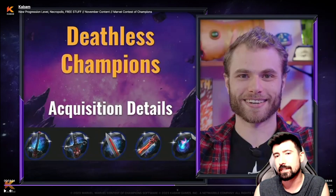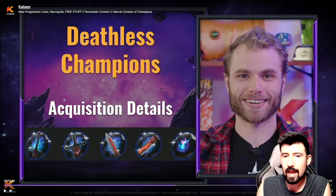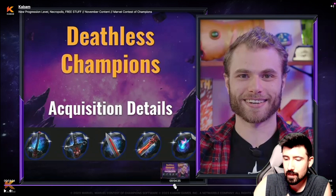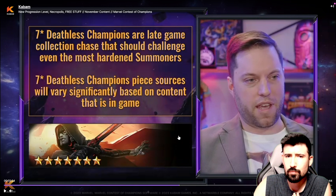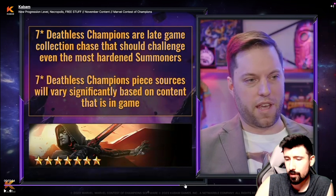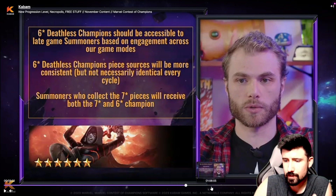Welcome back to the channel. Today we're talking about deathless champions, specifically deathless Guillotine and how to acquire her. They released all the requirements and gave us a heads-up on how to get this champion. They went over some important details: seven-star deathless champions are late-game collections, not geared toward Battlegrounds. Their kits will be somewhat updated versions of the champions they're based on, but nothing crazy — they're more for questing.